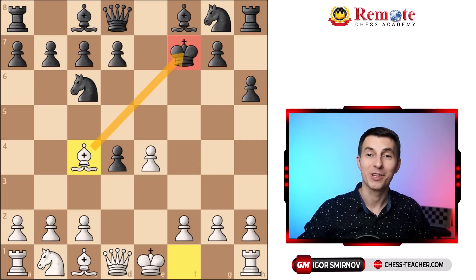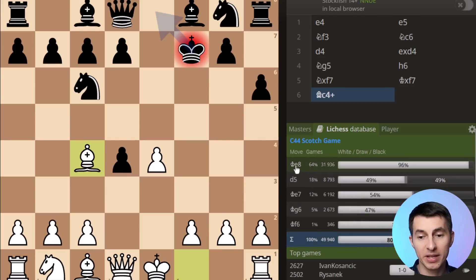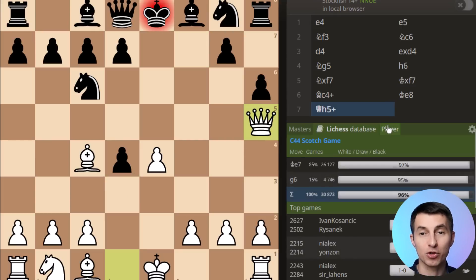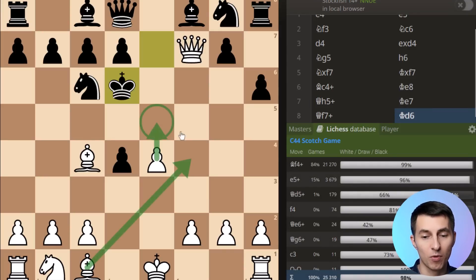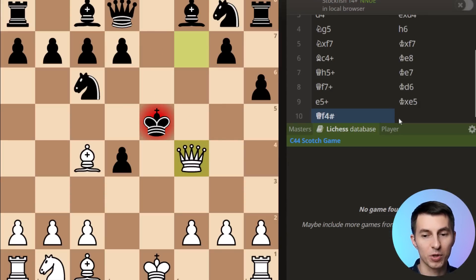In order to prepare this video I went to Leach's database and sorted Bullet games so I know these traps work in Bullet. In Bullet the most played move by black by far — 64% of players — is king to e8, which walks straight into a scholar's-style checkmate after queen h5. People don't have time to think; they react naturally. After king e7 and queen f7 that leads to near checkmate. You have different ways to finish: e5 or bishop f4 both win. For example, after e5 and king takes, queen f4 is checkmate.